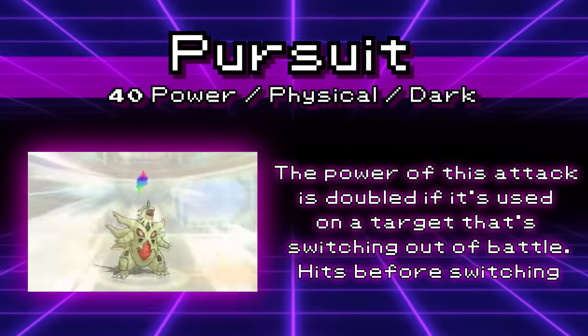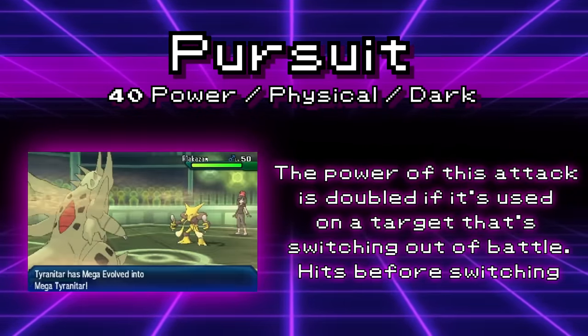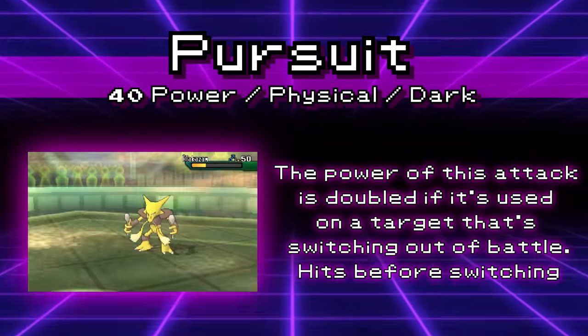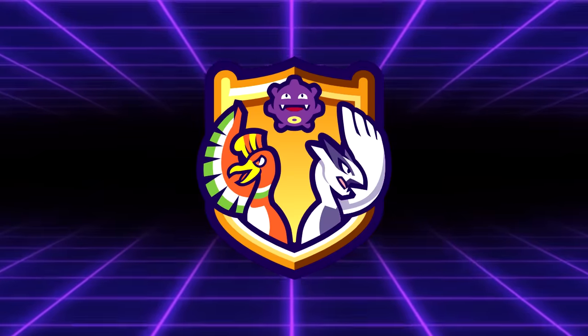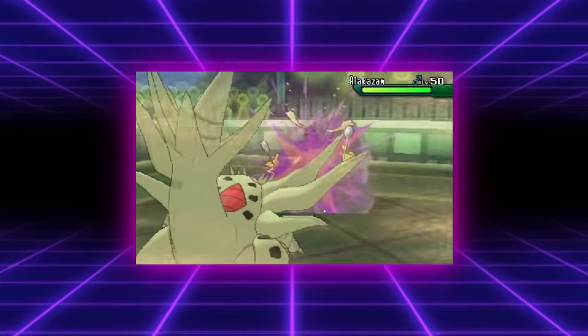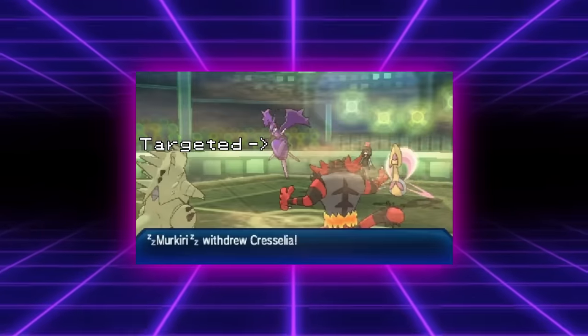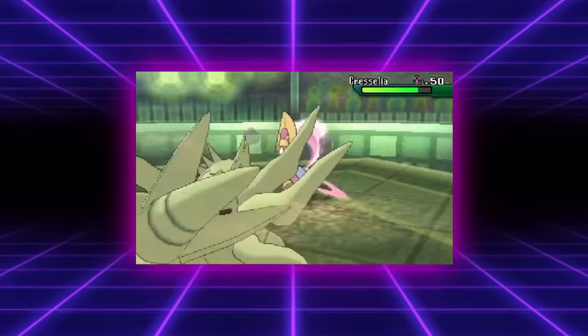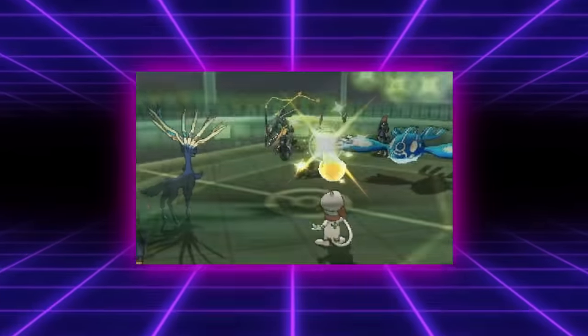Pursuit is a physical Dark type move with only 40 base power but a very powerful gimmick — if the target Pokemon switched out on the turn it was used, Pursuit would hit the target before it switched and double in power. While not common in doubles, it was a really powerful tool in singles that definitely didn't have any business getting removed, and was a useful tool for Pursuit trapping Ghost and Psychic type Pokemon. Here's a fun fact: in doubles, Pursuit will redirect to any Pokemon that tries to switch out on that turn, regardless of what Pokemon was originally targeted or if a redirecting move was used.